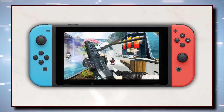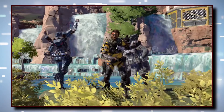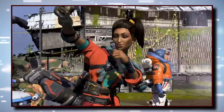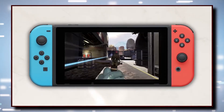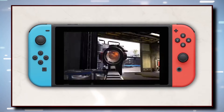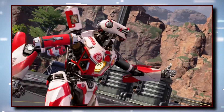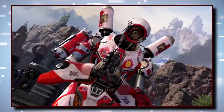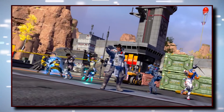Over two years after the game's original launch, Apex Legends is now out on Nintendo Switch. This team-based battle royale title can be played on the go in portable mode or on the big screen in docked mode. It comes with all of the functionality of the other console and PC versions, and also boasts cross-play, meaning Switch players can team up and play against users on those other platforms.